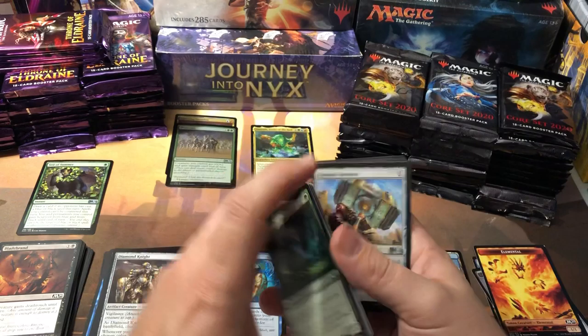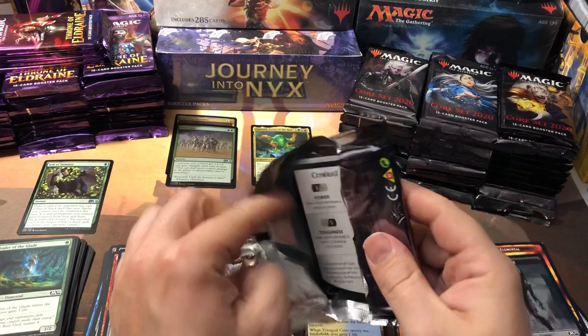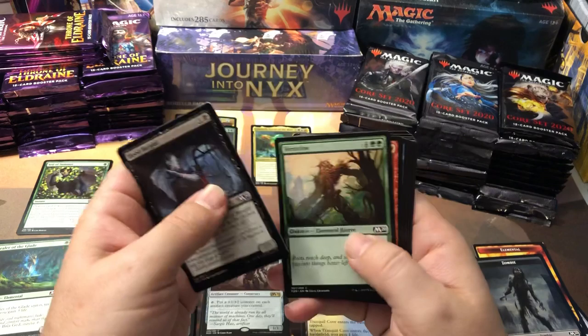Unchained Berserker, Overcome, and Steel Overseer. Not much on that one. I'll try and burn through these as quick as I can, just kind of looking for the good commons and stuff.